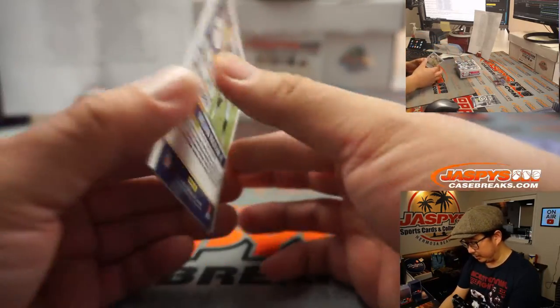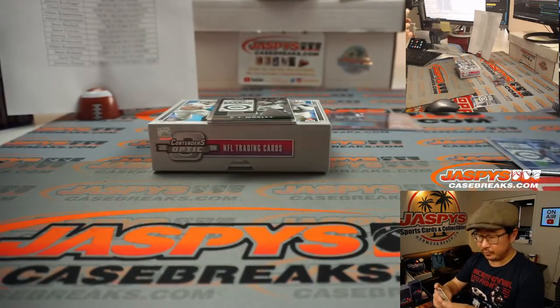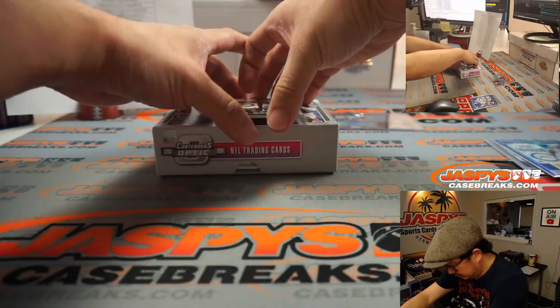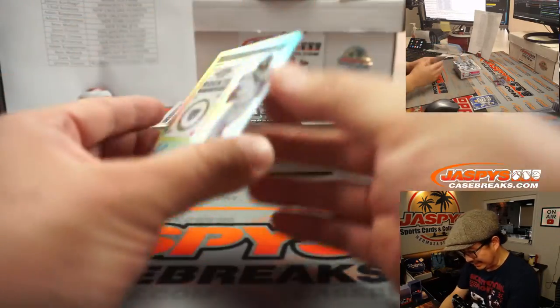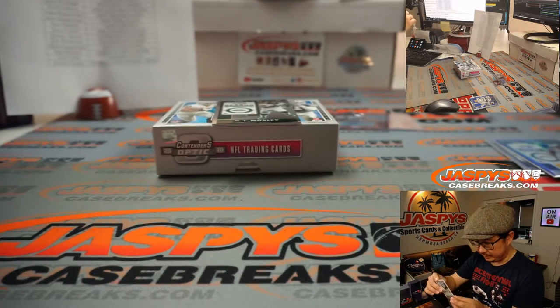We've got Melvin Ingram the Third to 99 — that'll be for the Chargers, Richard Johansson. And back here is Keelan Das for my Raiders — Richard Johansson with the silver and black.